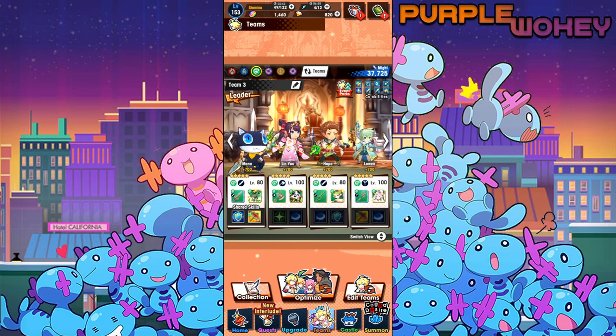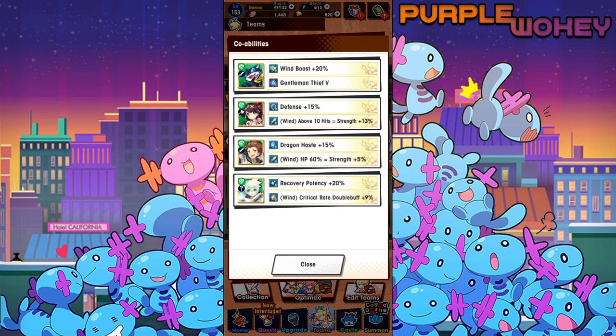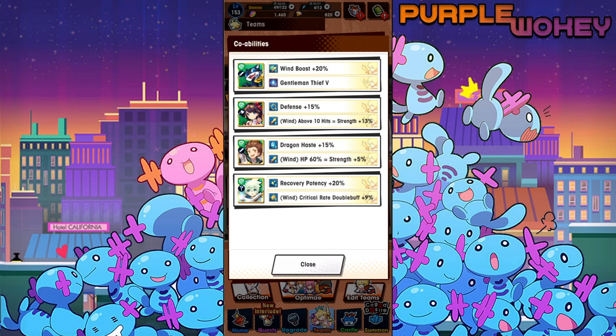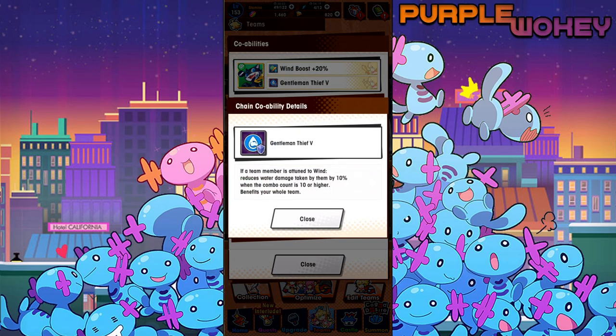I've had no issue with these four specifically. I've actually come pretty close to beating Legend with this team — it's just that they didn't have the stats yet. I think I'm getting closer and closer to those stats. My Hope needs a better sword — I'm working on it. Probably a better dragon for Lan Yu, but I think that dragon works perfectly fine. I don't have a lot of great wind dragons or great options. I think Mona's pretty fun to use and also pretty good, which is a good combination. And it's hard to look away from wind boost of 20% — it's pretty good. And then also Gentleman Thief — that's pretty good too.